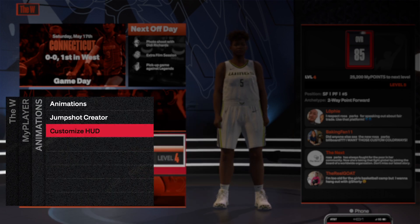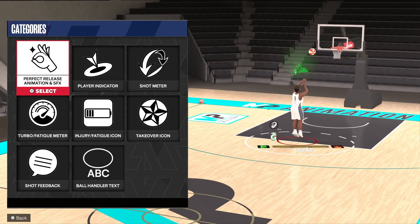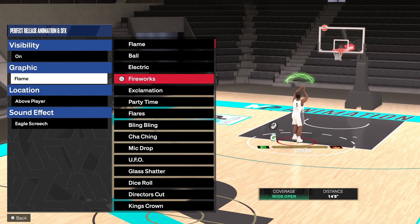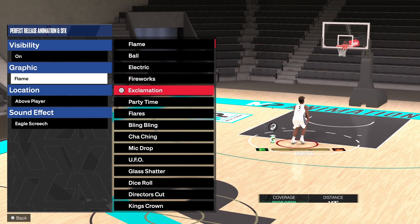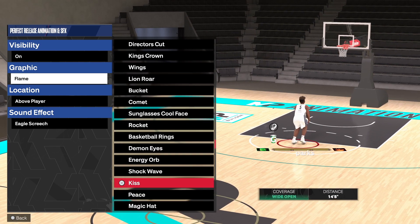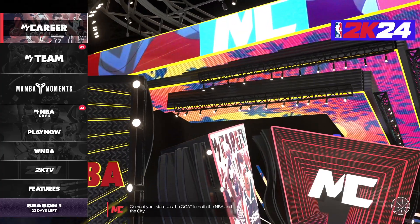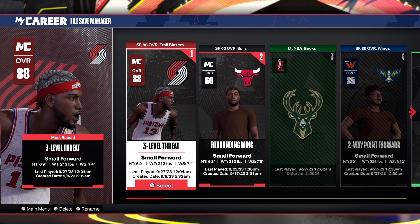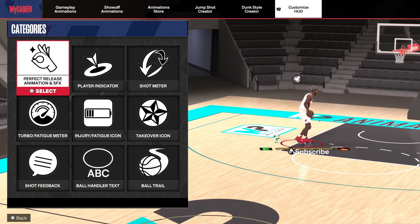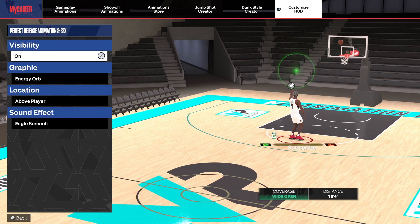You actually have to equip a green animation on your WNBA player to be able to have it on your regular MyCareer player that you use for park, rec, and all that. I was going through all of them — electric, firework, a lot of them are cool. I ended up picking Energy Orb. Then you just back out, go to your MyCareer, press on that and load in.